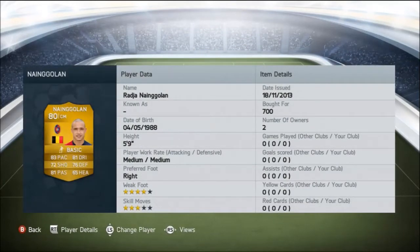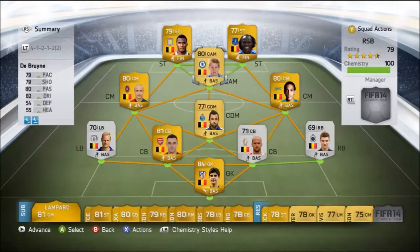Moving on to our centre-mids, we've got Ngolan over there and we got him for 700 coins — 3-star skills, 4-star weak foot, a really nice player.